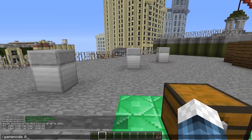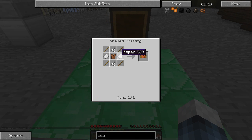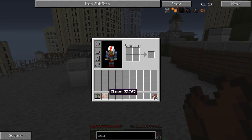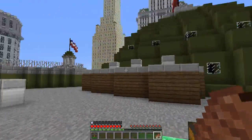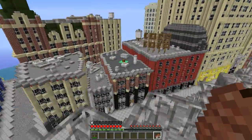Our next item is the glider. The glider is crafted using two pieces of paper for the wings, four sticks, two string to sew it together, and a leather tunic. Most of these recipes are pretty cheap, and obviously being leather they're not that strong and won't last that long, and they're not very good for defense.